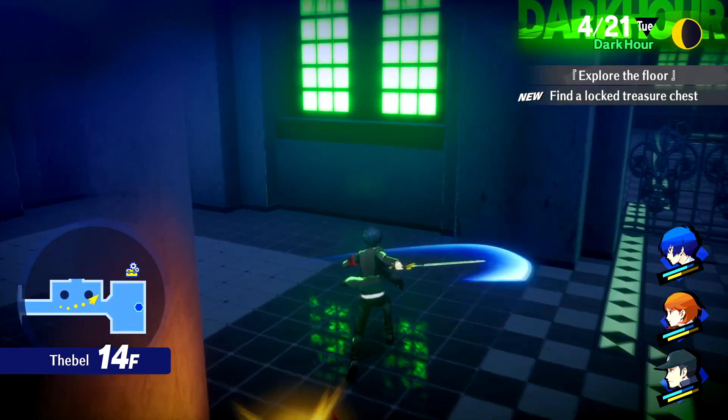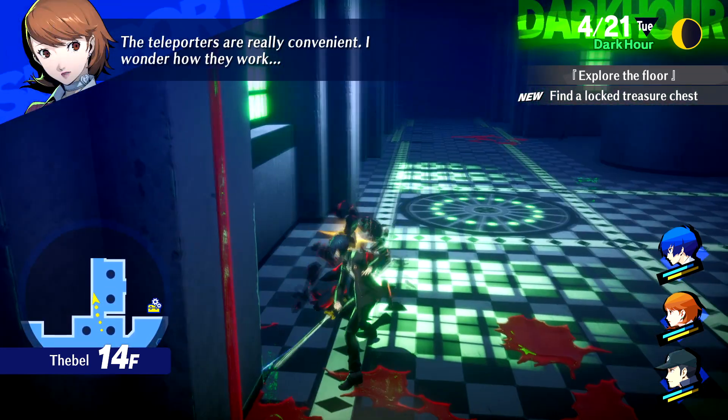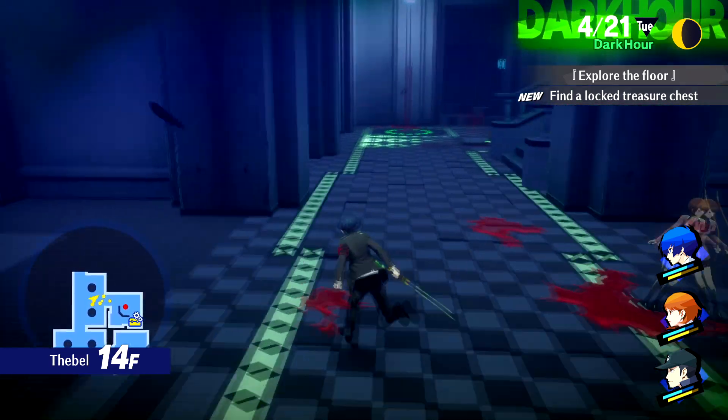Over there we've got a lock chest, and I just got a free Twilight Fragment. Battleporters are really convenient — I wonder how they work. Listen, you're not supposed to question those mechanics, but because I got a free Twilight fragment, why not open up this lock chest?